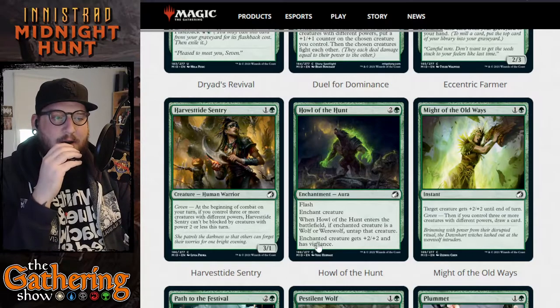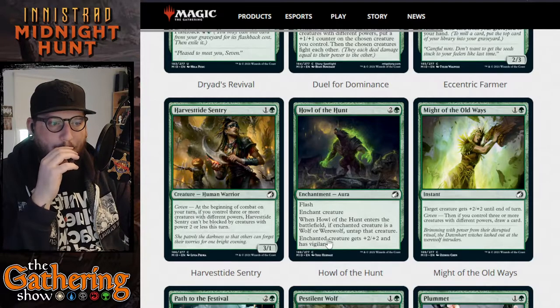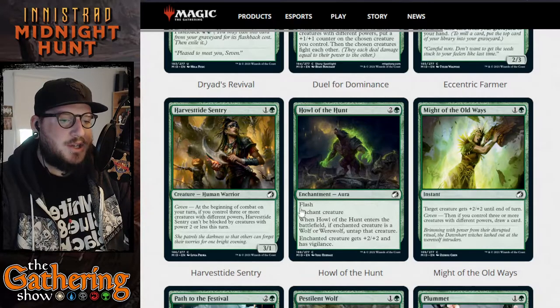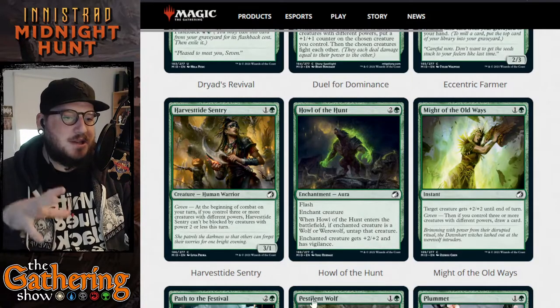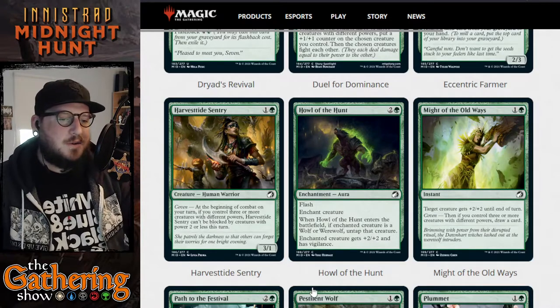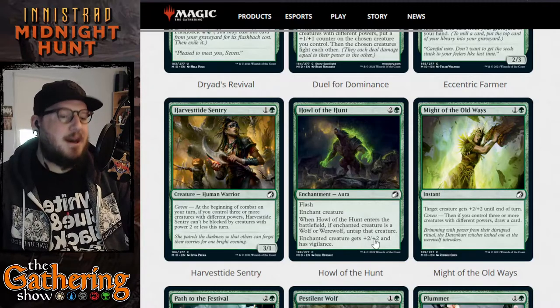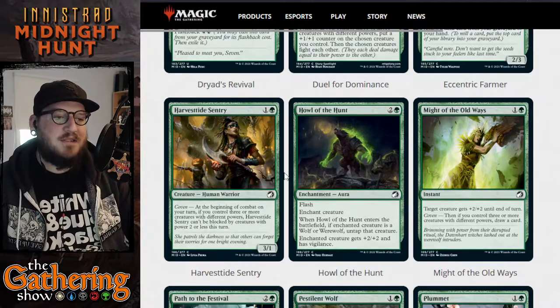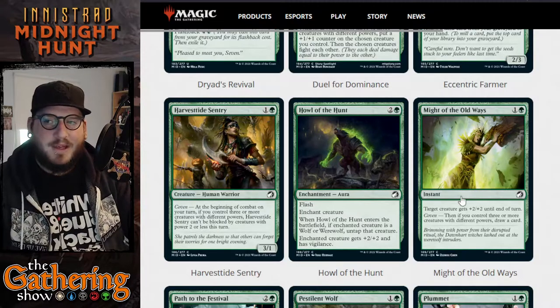The next card is Howl of the Hunt — for two and a green you get an enchantment aura with flash, so you can play it at flash speed. Enchant creature: when Howl of the Hunt enters the battlefield, if the enchanted creature is a wolf or werewolf, untap that creature. The enchanted creature gets plus two plus two and has vigilance. That's pretty powerful.